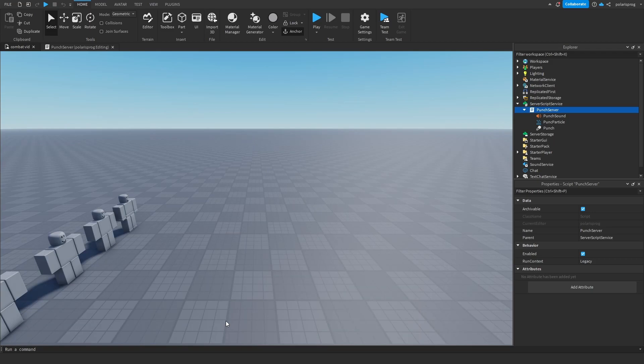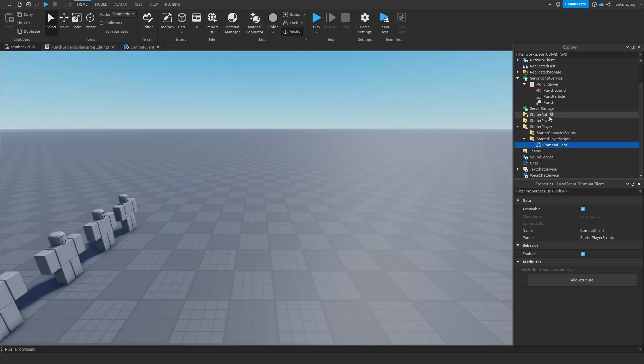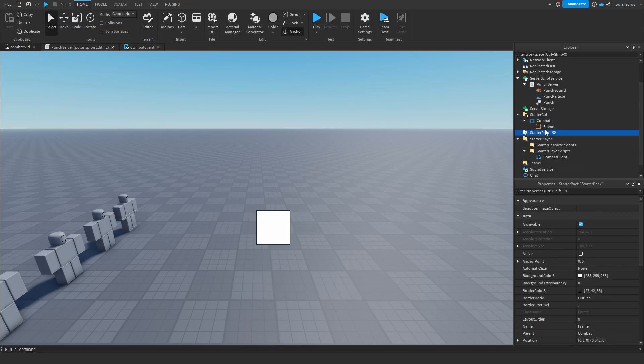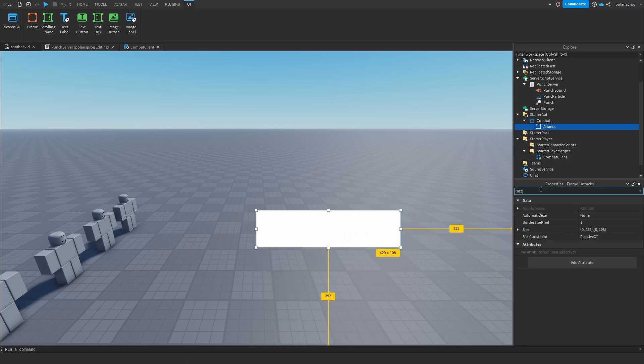So that's the first bug fixed. Now we need to add mobile support. I'm going to go to my combat client and instead of just doing keyboard input, we'll have a UI. So we're going to add a ScreenGui called Combat, then add a Frame called Attacks. I'm going to resize it and set its size to 0.05, 0, 0.05, 0.